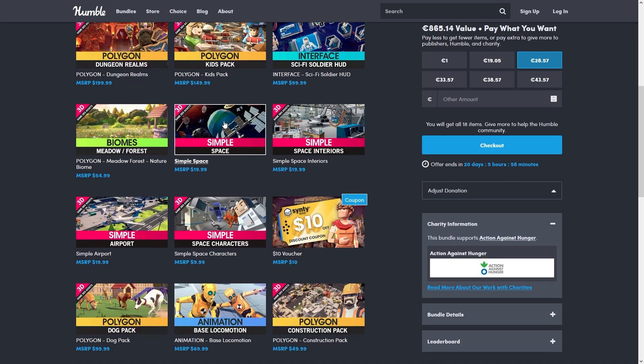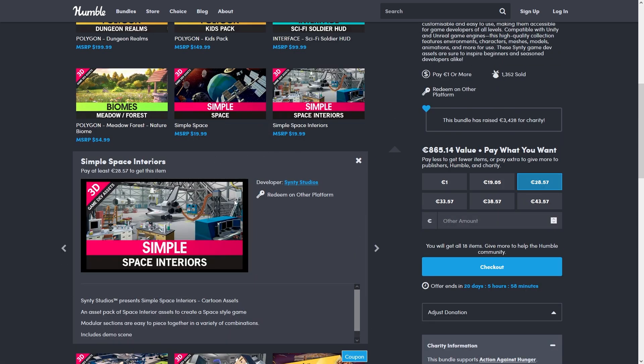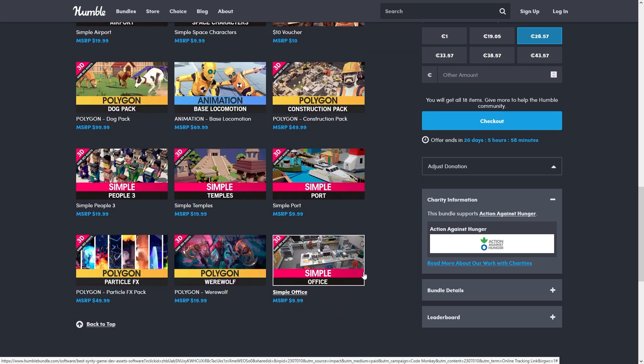The bundle also includes a bunch of simple assets. These are even more low poly than their usual style. You've got a ton of variety — a bunch of space stuff, an airport, some boats, temples, some people, and an office.